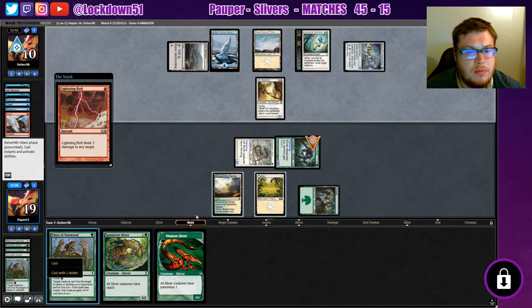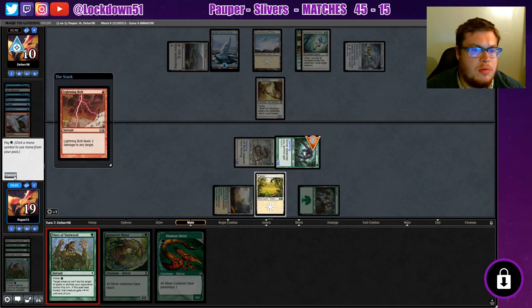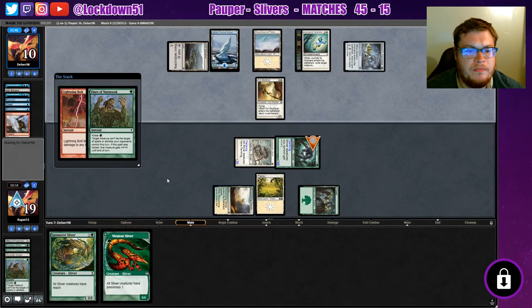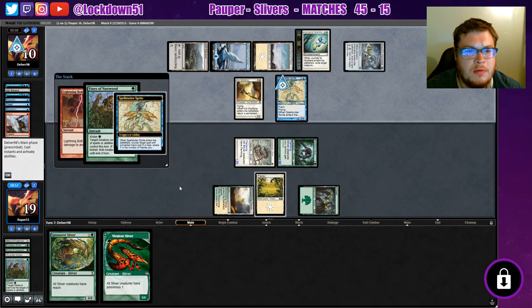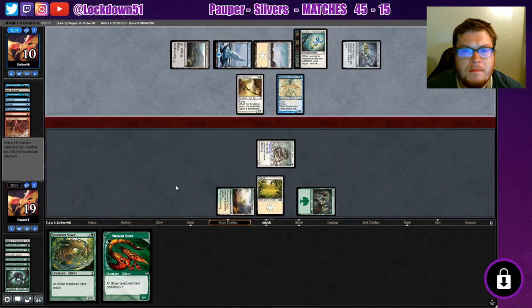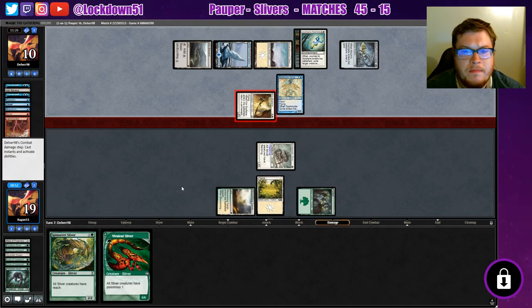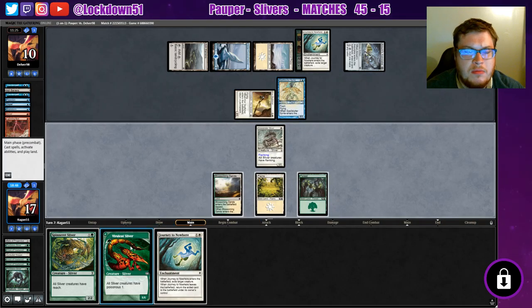Lightning — we're going to try to. Oh! Undo. Cancel. There we go. Spellstutter — alright, they'll get it. It's unfortunate; we had to try though. They attacked with Sky Fisher — hmm. Now we can deal with our own board here. They're tapped out, so I think we're going to deal with that Sky Fisher now. Get another damage in, get a little poisonous in.